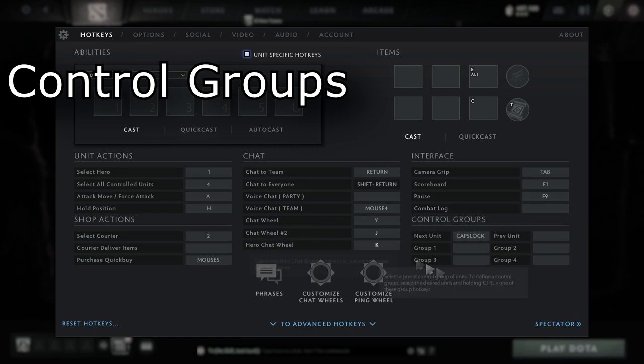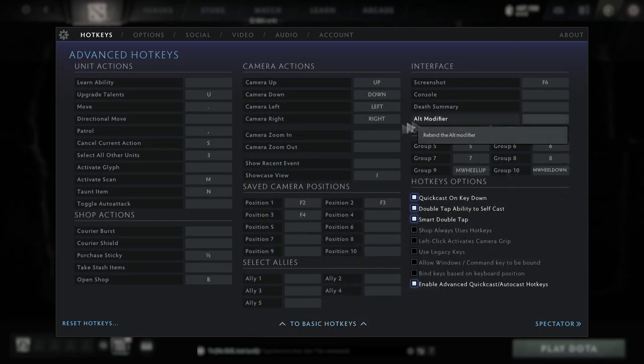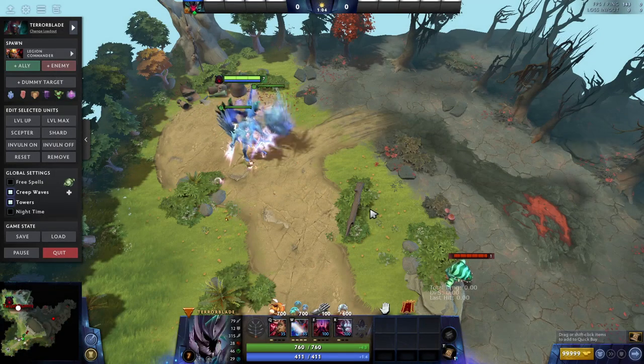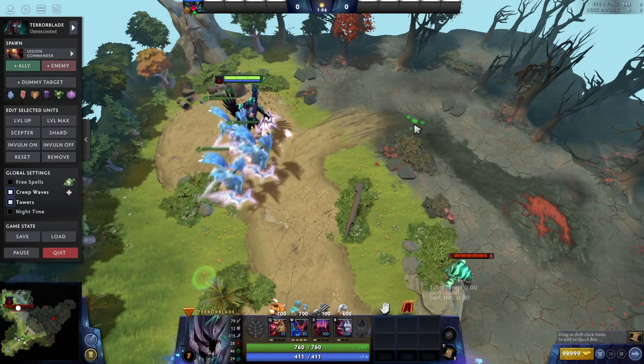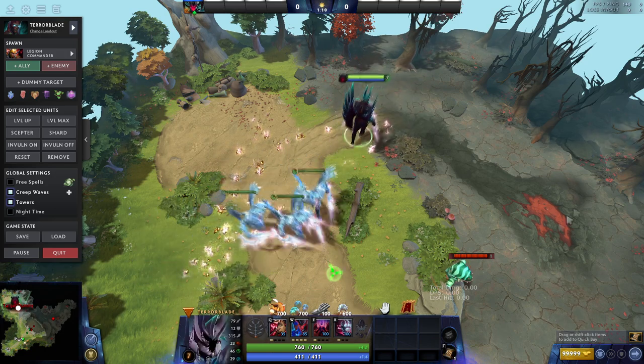A tried and true standard of most games nowadays, control groups are as important as ever. For most heroes, this falls down to having one assigned for the main hero and one for the courier, allowing swift control between both entities. Should you be playing a hero that has to control multiple units — be it Lone Druid, Broodmother, or Arc Warden — it very quickly becomes in your best interest to make sure your keybinds for control groups are set accordingly.